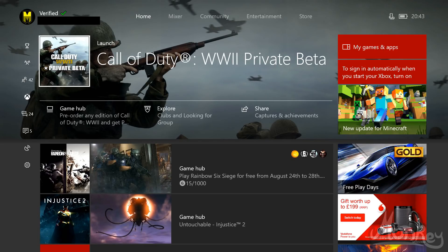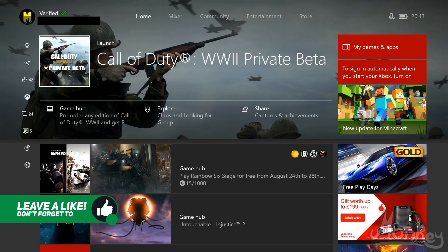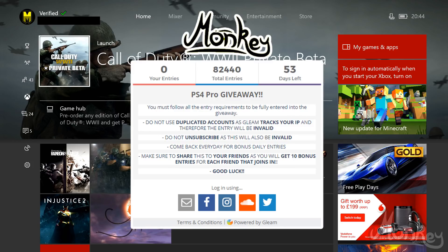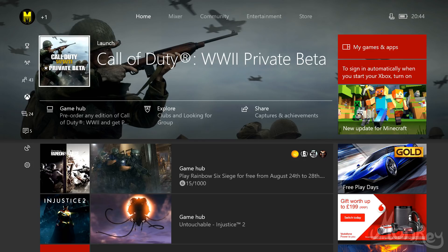Yo guys, Monk here — welcome back to another video. Today I'm going to be showing you how you can improve your download speed and upload speed on your Xbox One console. If you want me to do this on PS4 consoles, let me know in the comments below. Hit that thumbs up, subscribe, and press the bell icon. Also go ahead and enter my PS4 Pro giveaway — the link is down in the description and pinned in the comments.